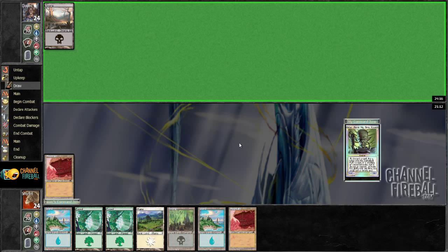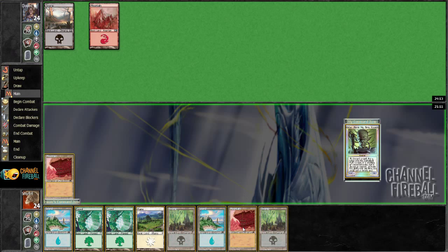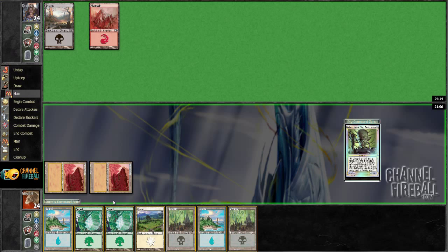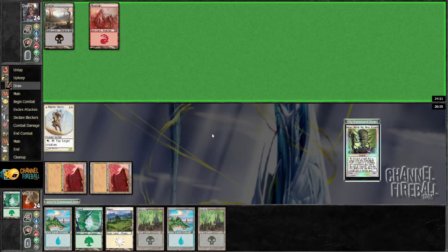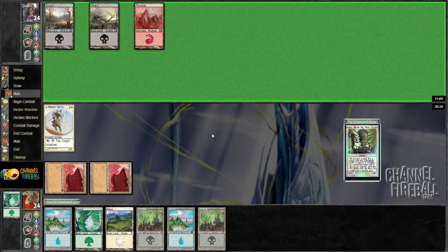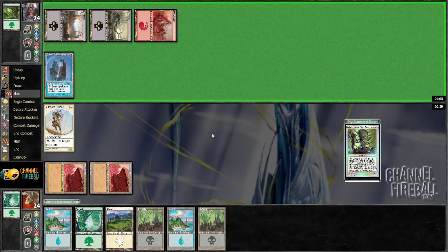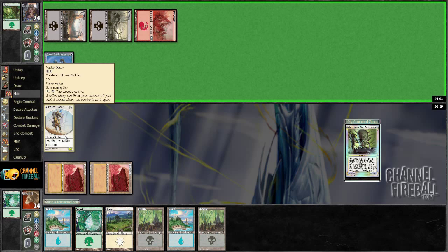Hopefully it still taps for red. Let's see if my opponent makes it two — he does not. I'm just going to get rid of a forest here; there isn't a lot of double green needed. Master Decoy is not a bad one, but I would like to have some sort of card drawer come up.